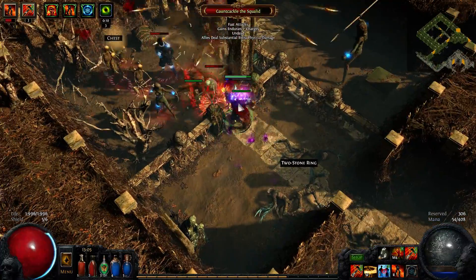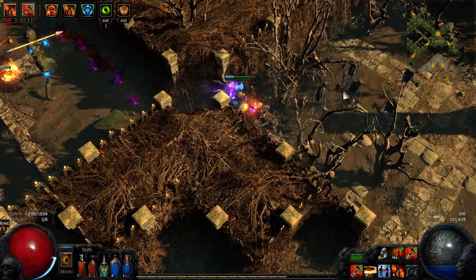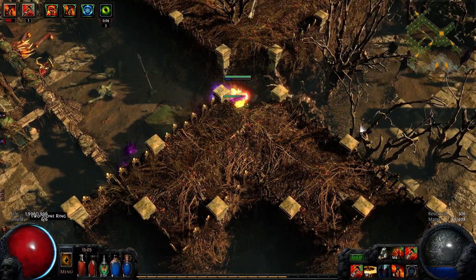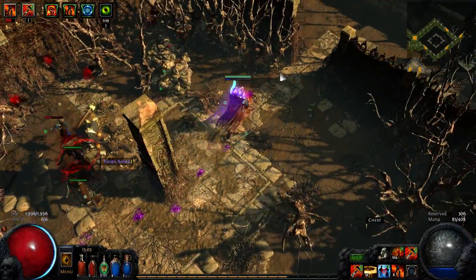I'm really worried about how I'm supposed to take care of his traps, because totems don't really have specific targeting — they just hit whatever. So how am I supposed to kill the fonts and stuff? I guess I'd have to put the totems right next to them.